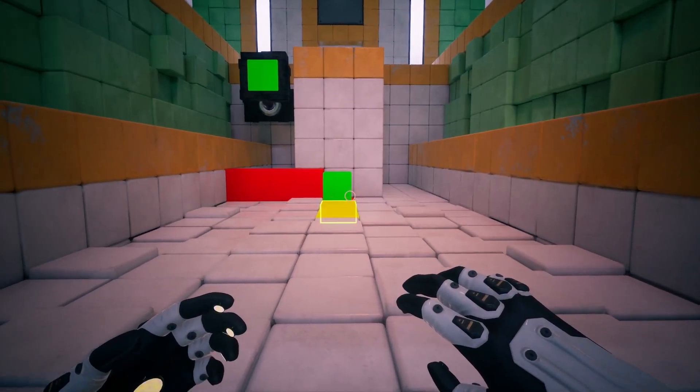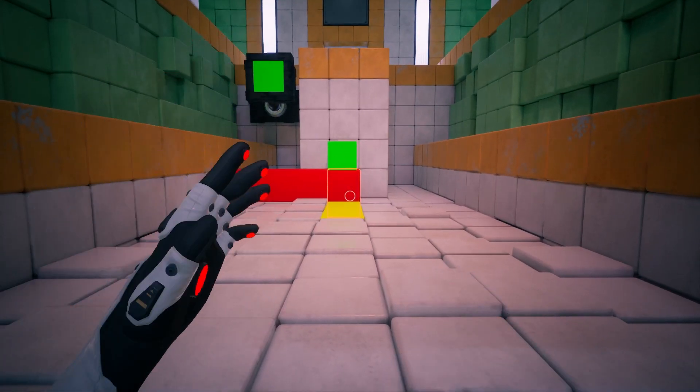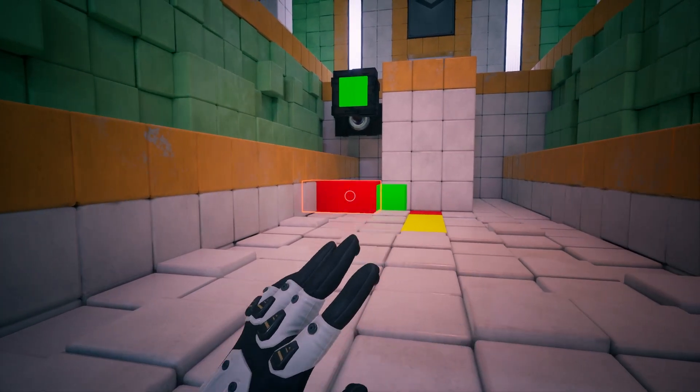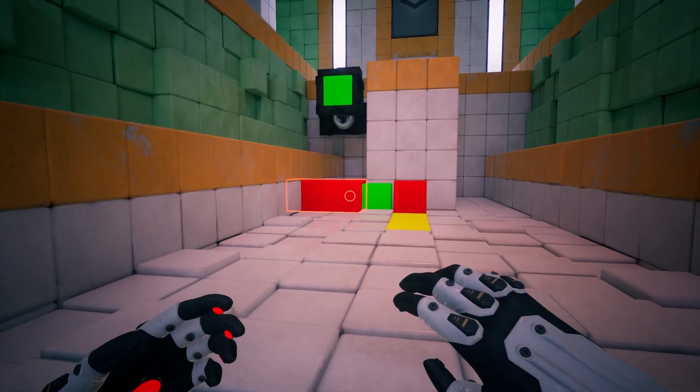This is a physics-based cube. You can push it around, lift it up, or even send it flying on a blue cube, the same way you would your character. But be careful not to pinch it — it's fragile.